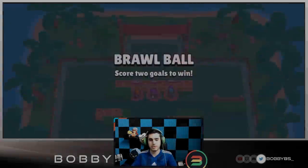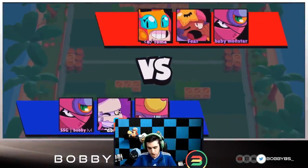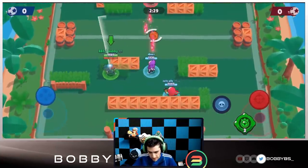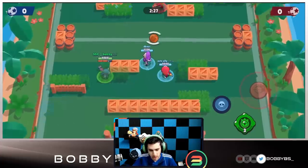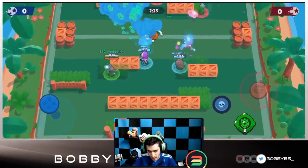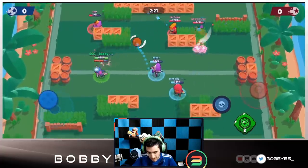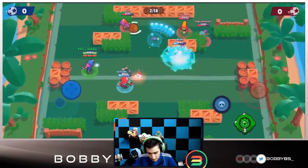Here we go into the first game — we're playing Gene, Ems, and Tara. These brawlers are absolutely broken here. I'm not sure if everyone will have gadgets in the PSG Cup, but it doesn't really change this comp. This comp is really OP because of how open the mid is.